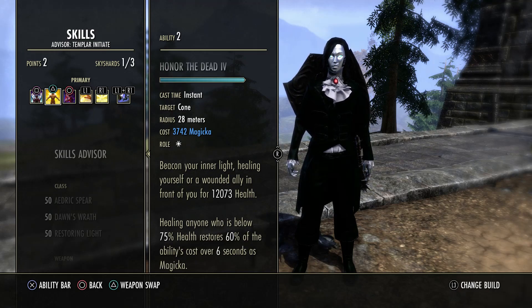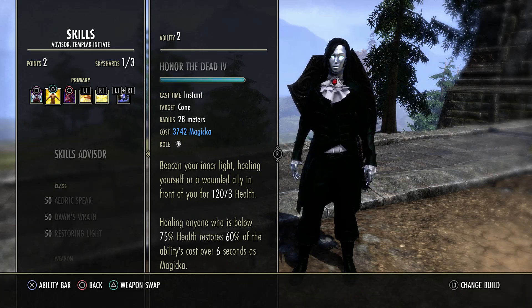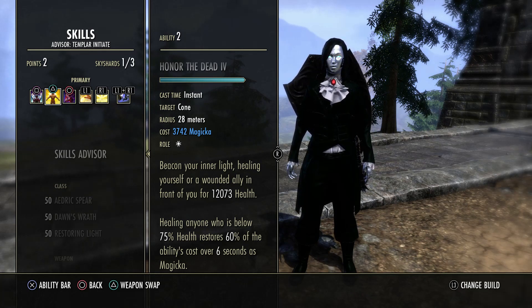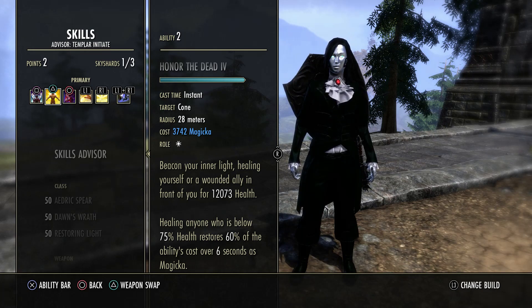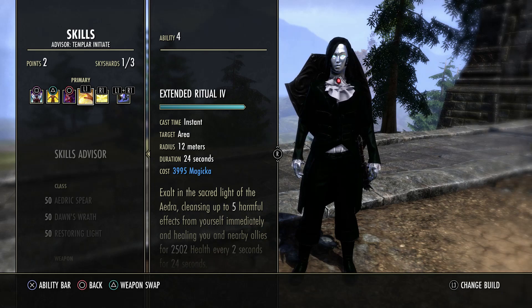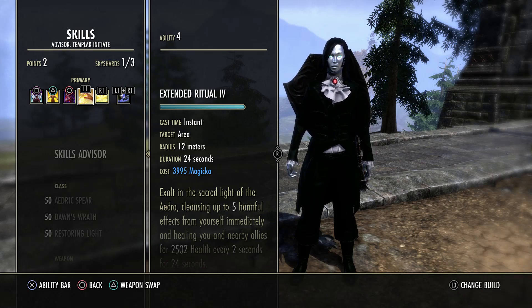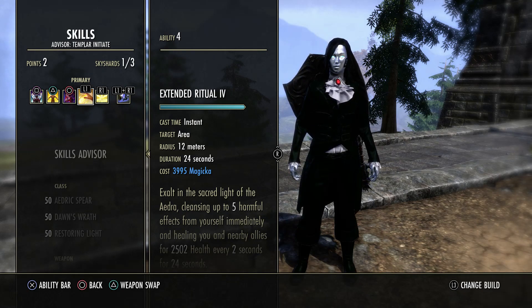Using Honor of the Dead just for sustain over Breath of Life. Breath of Life is honestly quite bad - the heal is pretty low. You definitely want to go Honor of the Dead and just spam it if you have to. Using Elusive Mist - this is our whole snare removal and kite ability. Using Extended Ritual: I know some people are using the damage morph but I think they're insane, especially if you're 1vXing or doing outnumbered PvP. You definitely need the extra purge and the extra duration. If you want to go for the damage morph, by all means.